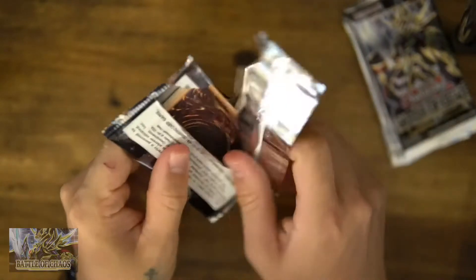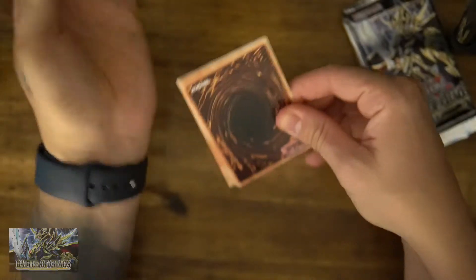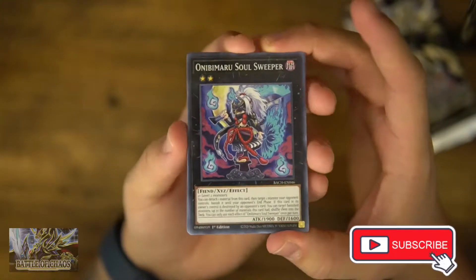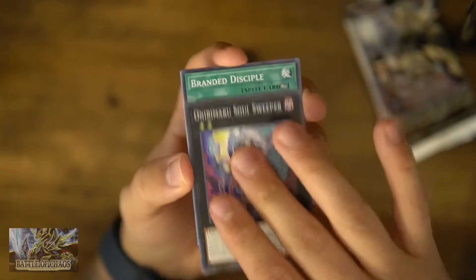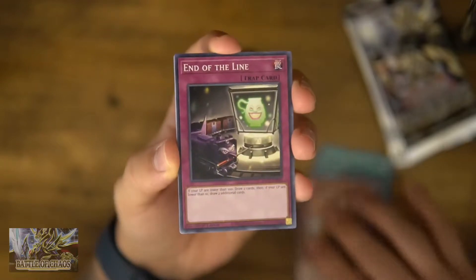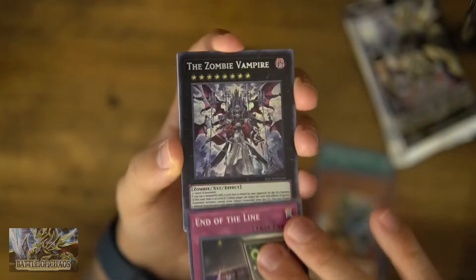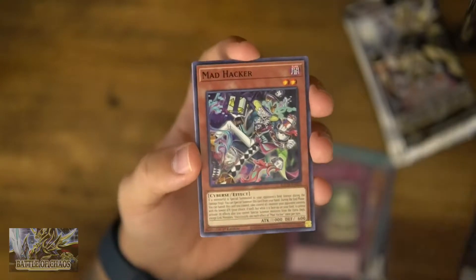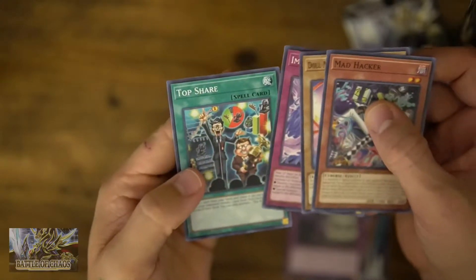I don't open up too much Yu-Gi-Oh!, but I am a huge Yu-Gi-Oh! fan from back in the day. So I love opening up the new sets. This is from 2020. We got Kaiza, End of the Line, and the Zombies — a Zombie Vampire and a Mad Hacker, and there are the rest of the cards.